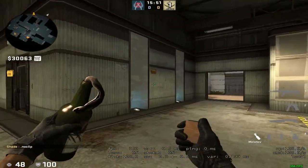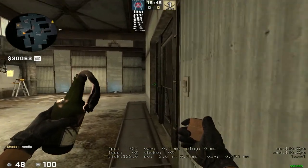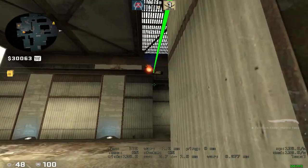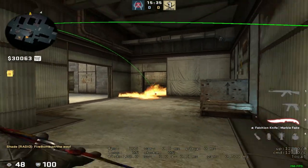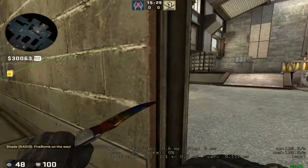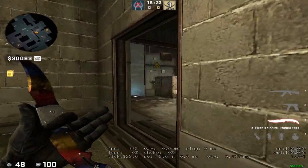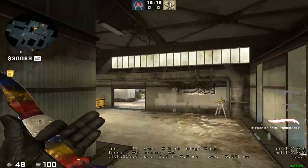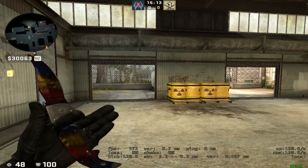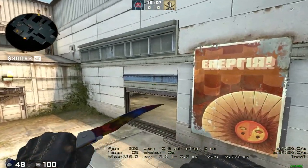The last nade to get ready for a B execute: come to the middle of this elevator, aim to the top right of this curve, take a step or two and throw. That'll molotov off checkers so no one can push it or get information. If checkers is smoked out, a guy who would normally hold it or get aggressive towards B main will work into there, but the molotov makes that impossible.